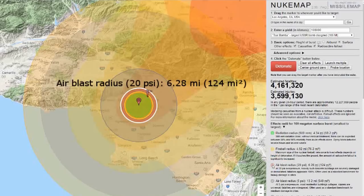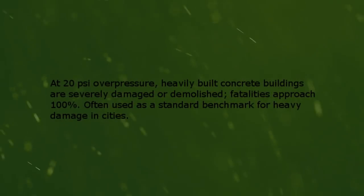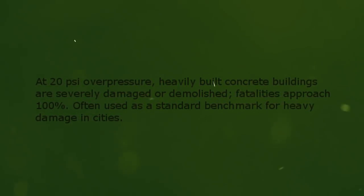Air blast radius, 20 psi. At 20 psi overpressure, heavily built concrete buildings are severely damaged or demolished. Fatalities approach 100%. Often used as the standard benchmark for heavy damage in cities.